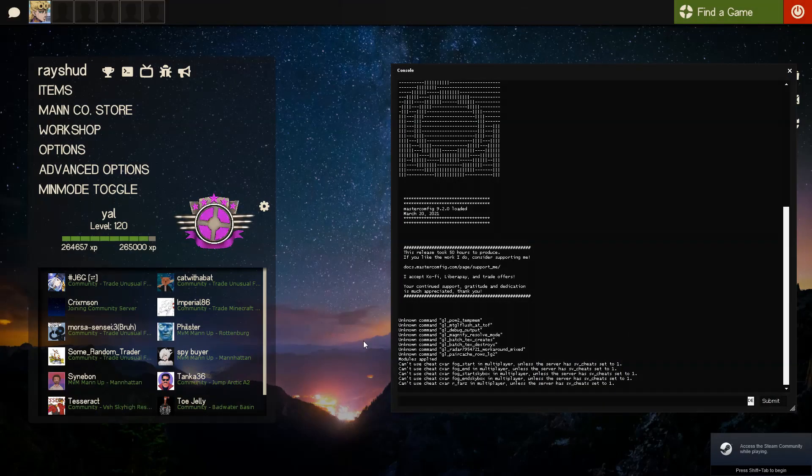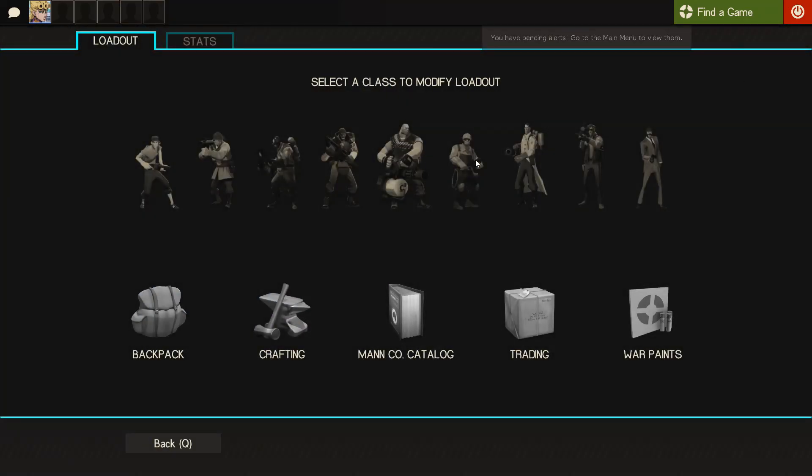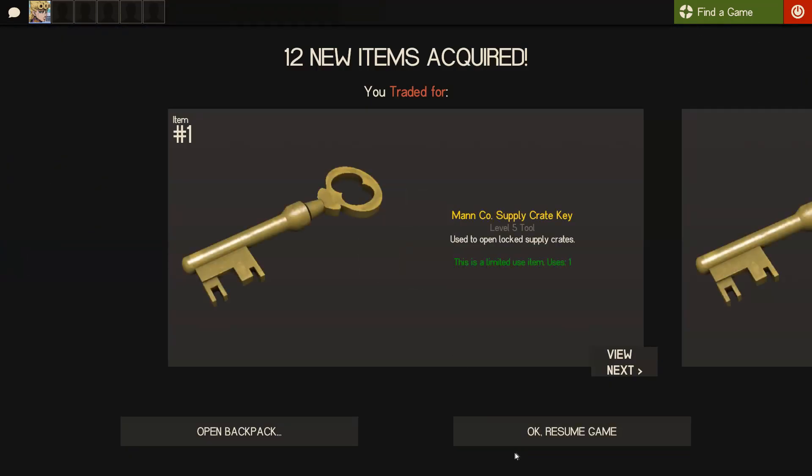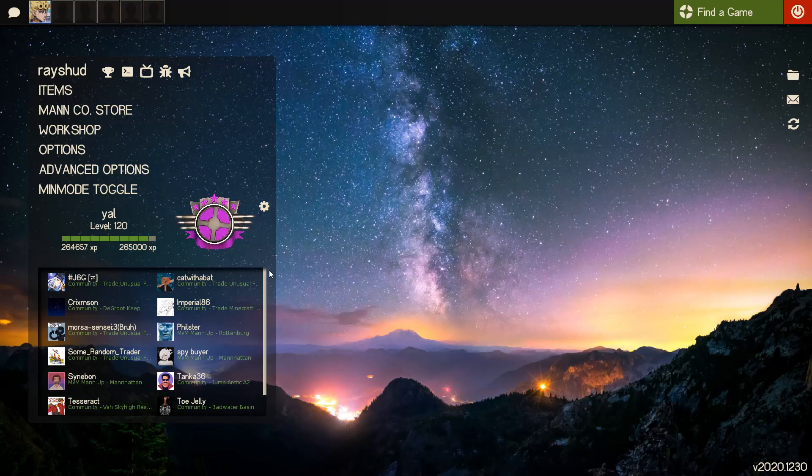I just sold the industrial festiviser — the bubbling one — for 12 keys. That's 0.4 keys above buy orders. It's fine for me, I just want the pure, I just want to get rid of it. See you next trade.